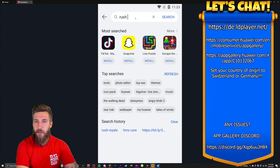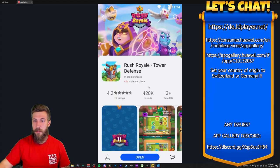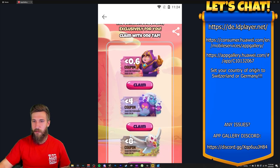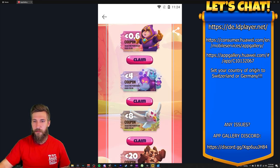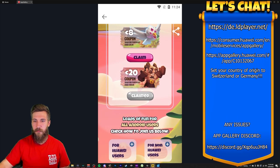Once you do that, go to Rush Royale — search Rush Royale, install it through here. Once you install and open it, you'll get the normal training portion. Go through the beginning trainings. Log in with your main account through Facebook, my.games, whatever you need to. Come back here, click on the game, scroll down, and see this coupon. Set your language to English first. You get $0.60 off of $1, $4 off of $11, $8 off of $27, and $20 off of $110.